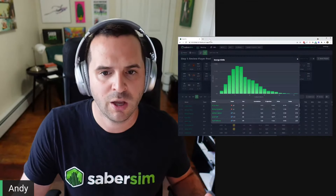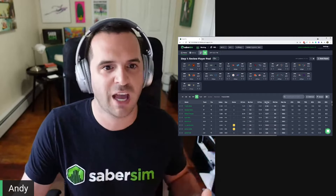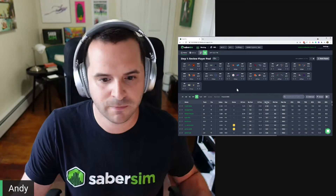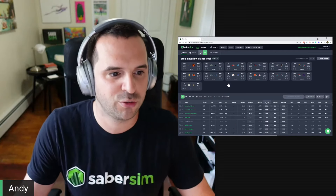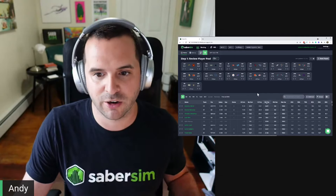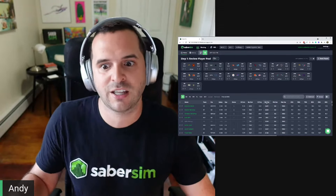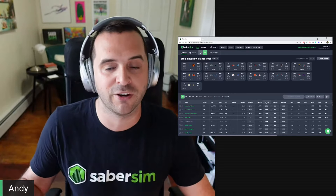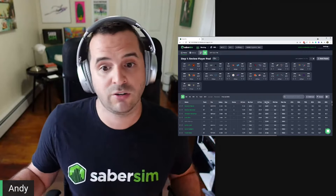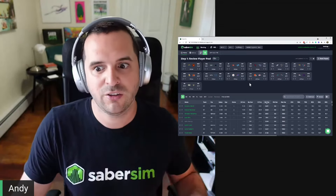Let me jump into the app and show you how this comes together. The home screen shows our average projections for teams and players. Up top, you can edit the projected total for a team, and we'll filter our simulations to match the new total and automatically update the projections for all players in that game. So if you trust Vegas over our projections, you can quickly enter a new total and we'll adjust all the players in that game accordingly.